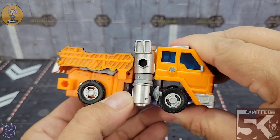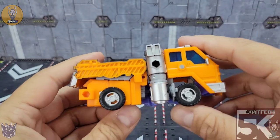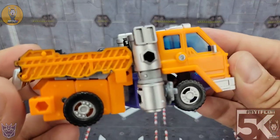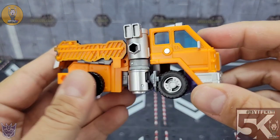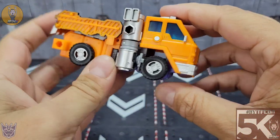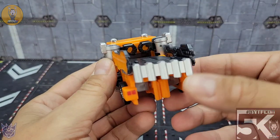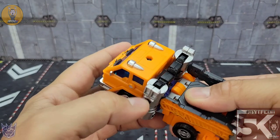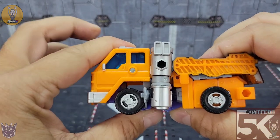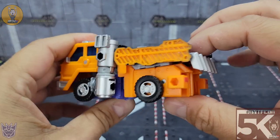There is his truck mode — let's take a closer look. The wheels just don't seem to line up right, like he's a little cockeyed. The wheels sit lower, with a huge gap right here. It's not a big deal to me since I'm going to keep him in robot mode anyway, but it's not the cleanest truck mode. I want to like the truck mode more than I do — maybe I'm doing something wrong. I've fiddled with it and it just sits a little bit off-kilter.